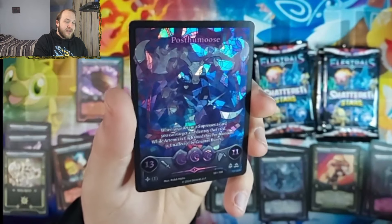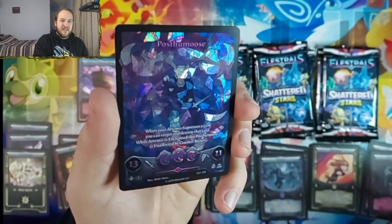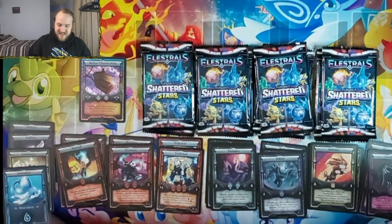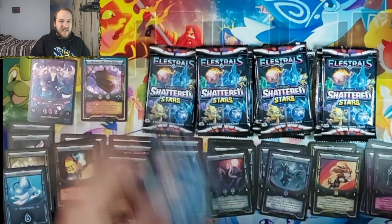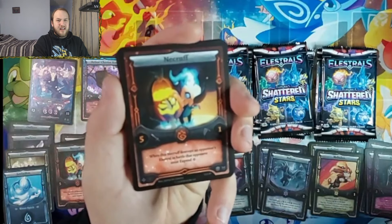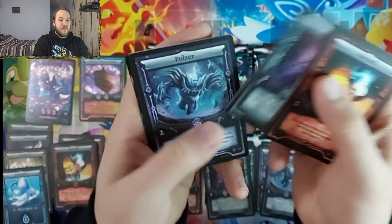Posthumus — this card is so good. We're waiting for more Lunar support, but I legitimately think this is playable now if you play Circle the Sky, which is also in Shattered Stars. You play some Lunar stuff — Gloombats and Artemuses — and go Gloombat special into Circle the Sky, to Gloombat, into Posthumus and a Leviathan Spirit. I think you can get around the clunkiness of Posthumus just by playing Circle the Sky and consistency cards. Posthumus is pretty aggressive — all our Lunar three-drops thus far have been really aggressive.